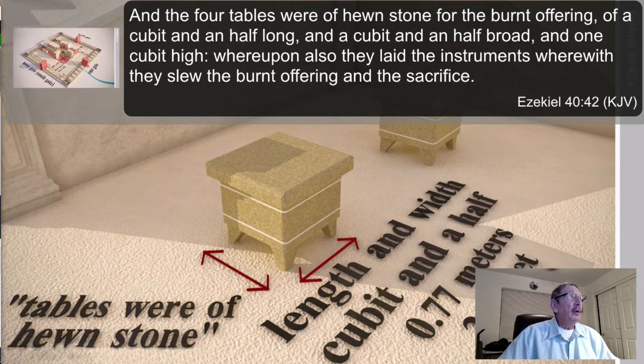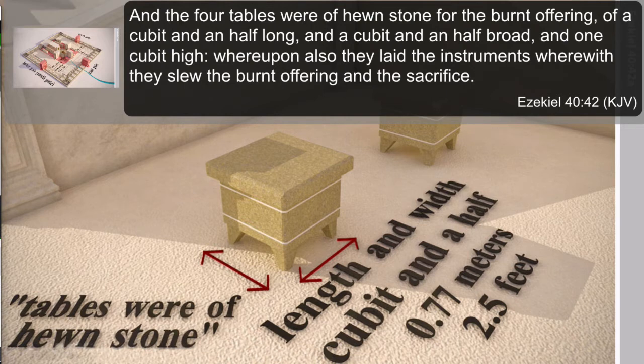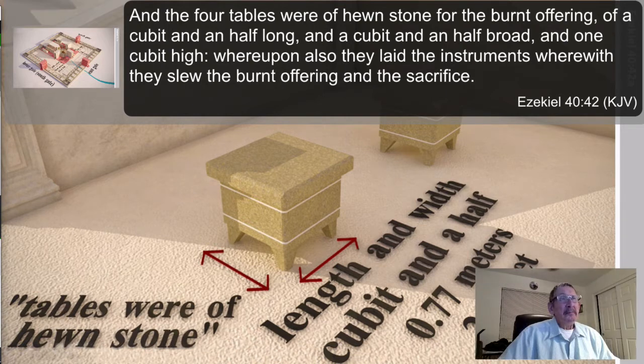The four tables were of hewn stone for the burnt offering — a cubit and a half long, a cubit and a half wide, and one cubit high, which is about 18 inches — so about two and a half feet square. Whereupon also they laid the instruments with which they slew the burnt offerings and the sacrifice. The actual knives used for this would be laying on these tables in anticipation of the sacrifice.